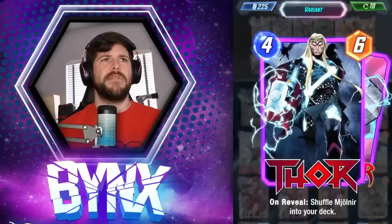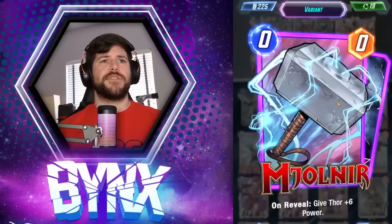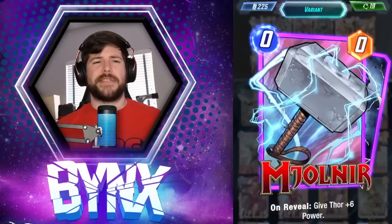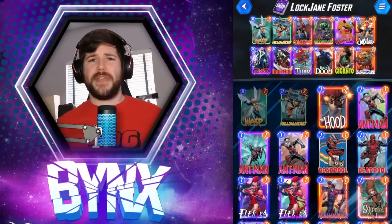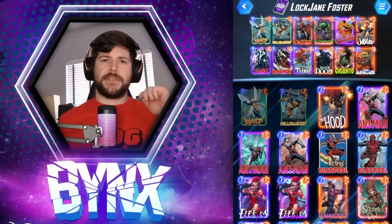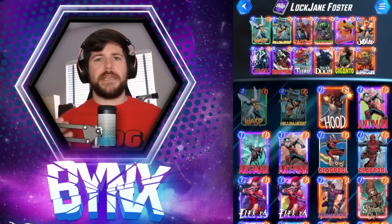We're also utilizing Thor, which works really well with Jane Foster. After you shuffle Mjolnir into your deck, Jane Foster is a great way to pull it out. This deck works really well with Lockjaw because you have these zero cost cards that you can play into Lockjaw immediately. Jane Foster can pop out and pull the zero cost cards out of your deck, because you want to put the zero cost cards into Lockjaw to get better cards, but then you want to pull them out of your deck so your Jubilee and your other Lockjaw hits don't actually play them.